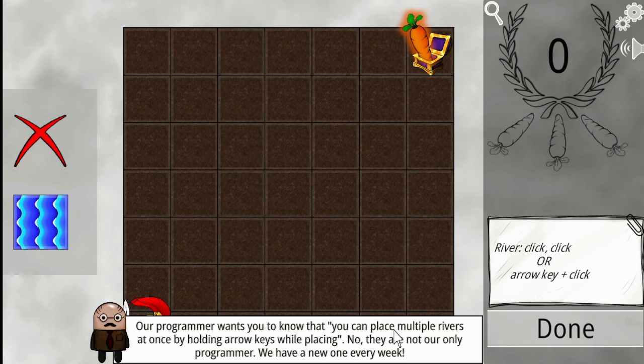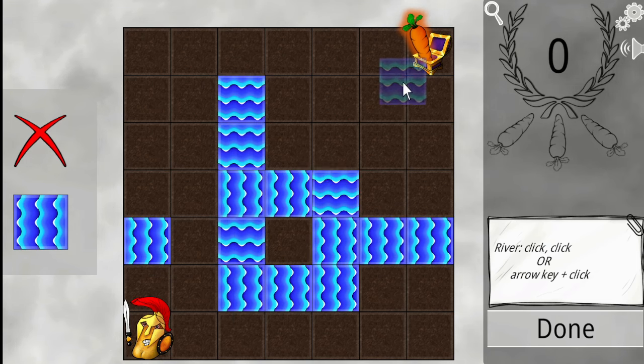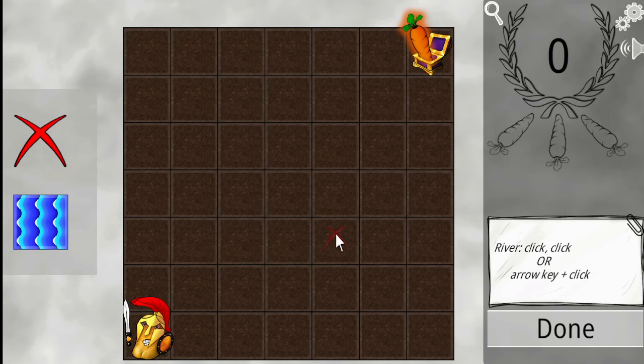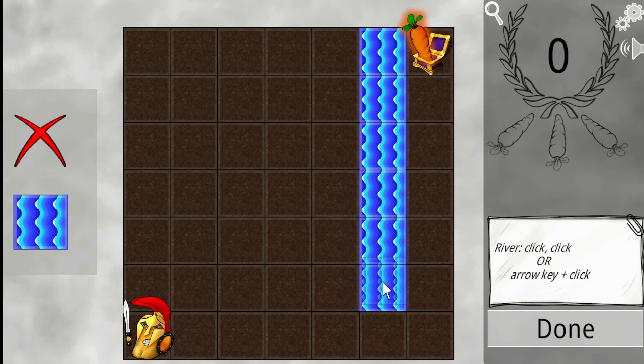Our programmer wants to know you can place multiple rivers at once by holding arrow keys — we have a new programmer every week. So if I hold down, all my water that I place will be facing down. Makes sense. Now I can place water. I think I want a whirlpool. Not completely sure how to think about this. Of course, now I'm the one placing the river and I want it to push as far as possible.